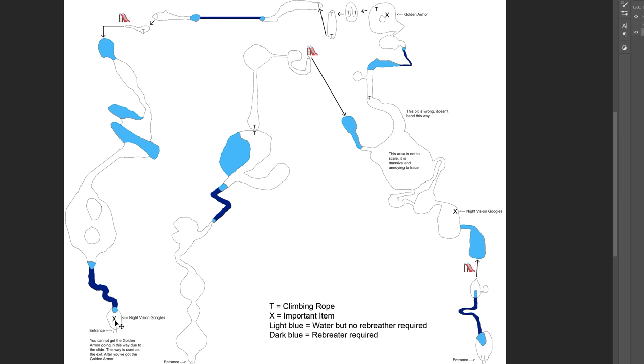The easiest way to get the night vision goggles is here — basically go straight and grab it — but you cannot get into where the golden armor is this way. This is the exit way, so don't bother going up through here. You've got two options to get the golden armor: this one and this one. This one will give you the night vision goggles and is on the west side; this one is on the east side.